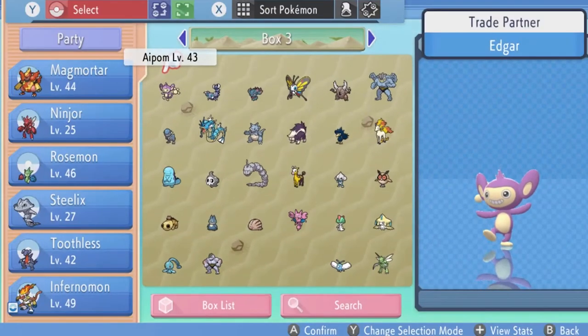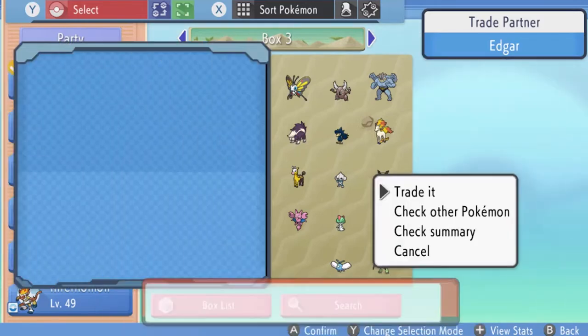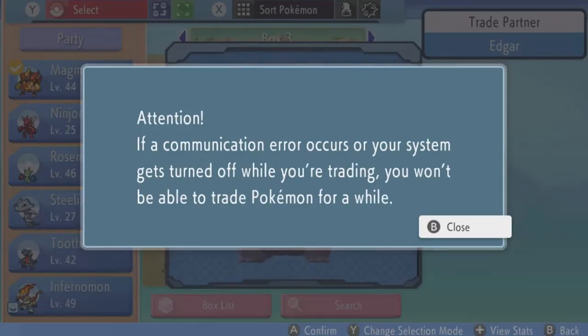All righty guys, we're back, and what it looks like is we're going to be trading all those Pokémon back — but there is going to be an extra incentive, because I added a little surprise here and there. The first Pokémon we're going to be trading back: Magmortar and Gengar. Why? Same levels, same thing — it's very simple. This Gengar right here actually has a held item that we kind of need.